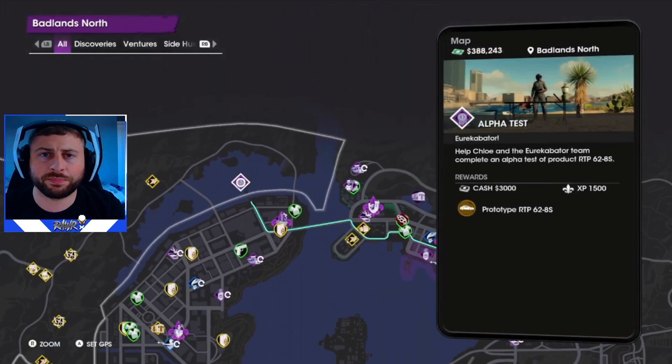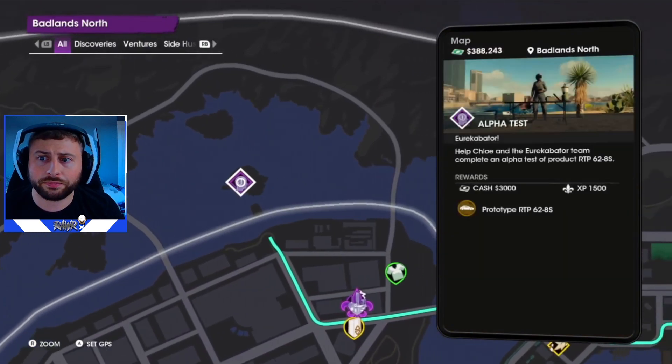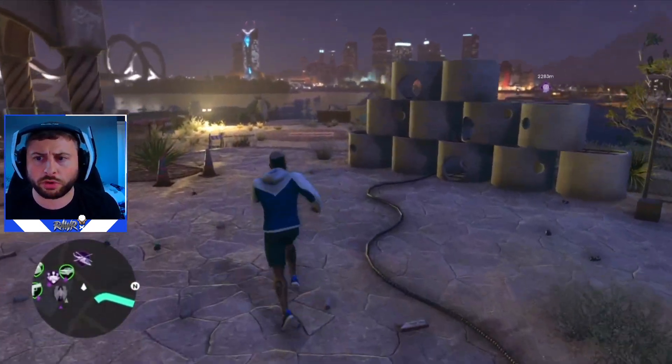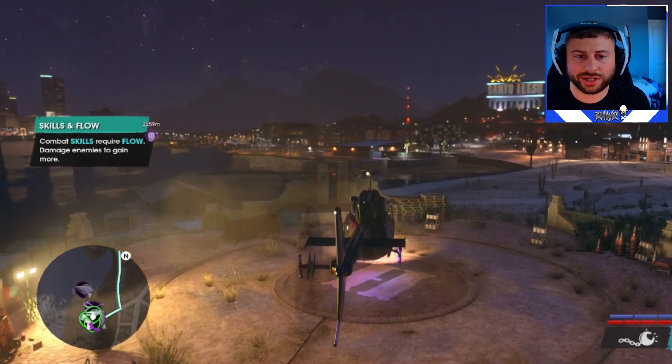What you want to do is purchase the empire called Eureka Bator — you can see it under Alpha Test. It's a hard word to say, but once you buy that one, you're able to go up to the Badlands North area called Alpha Test. Make your way over there, grab your chopper, and head on over.